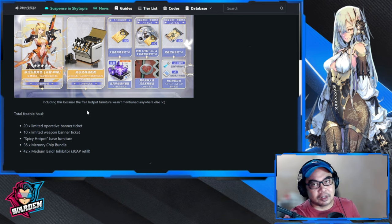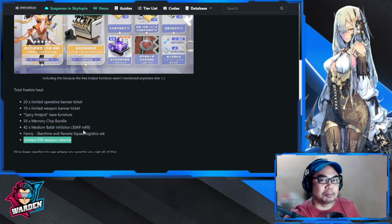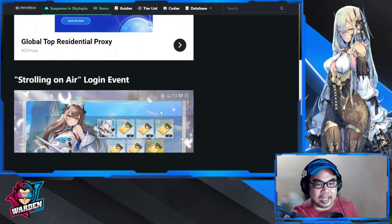You don't have to lift a finger — just create those accounts or return to the game. I guarantee you'll be surprised at what you're missing. Fenny comes free with the Reverie Squad logistics with ideal stats for her. There's also a free limited SSR weapon selector, which I think is one of the best items in the freebie list.